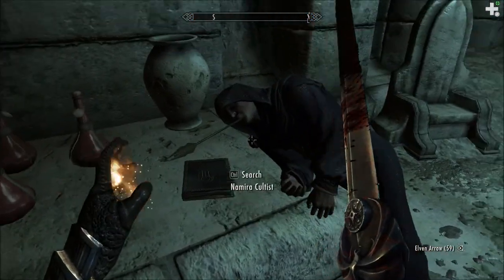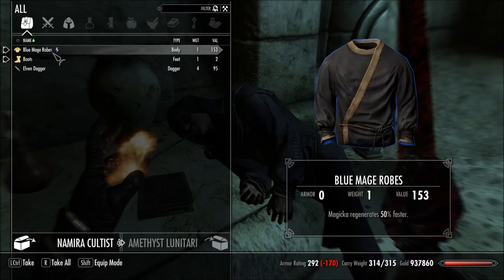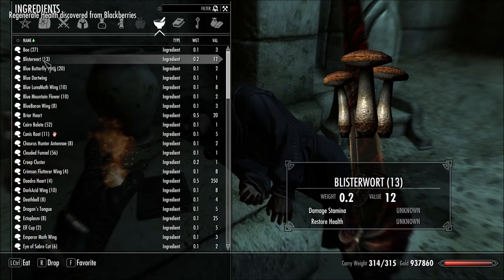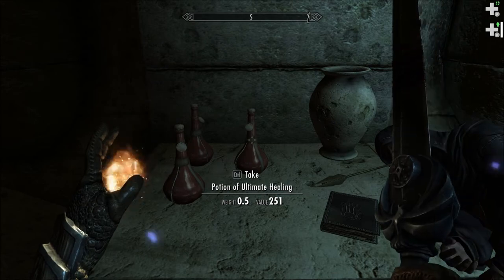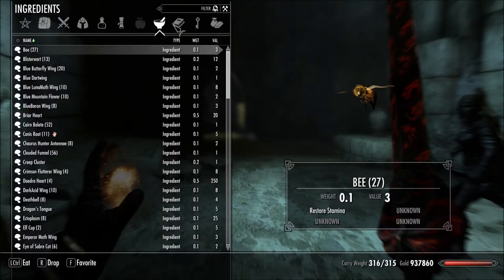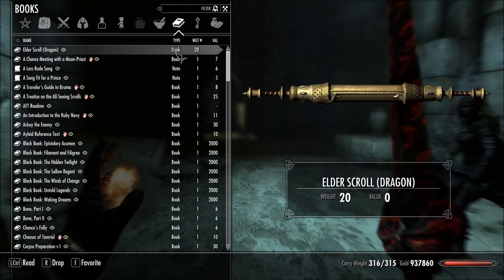Vigorous healing potions. Blackberries — I can eat those. Let's eat the blackberries. Regenerate health — cool. Ultimate healing. Now I'm overweight. Let's see what I might want to drop. This doesn't count — you'd think it would, but it's a quest item. I can't even drop it.